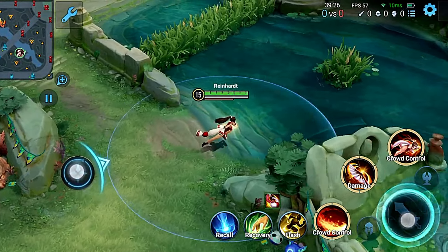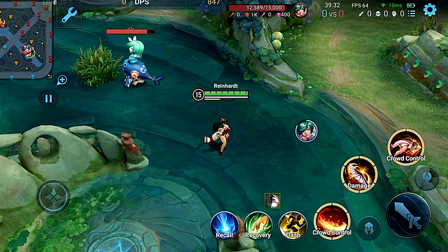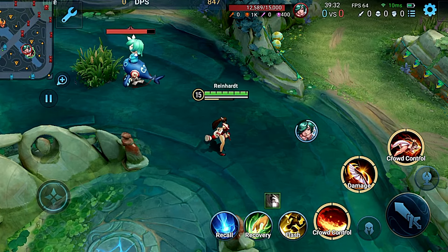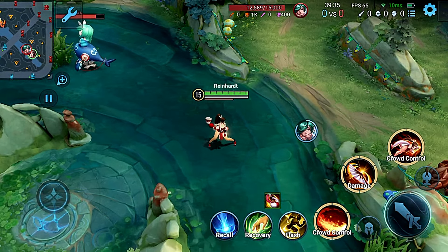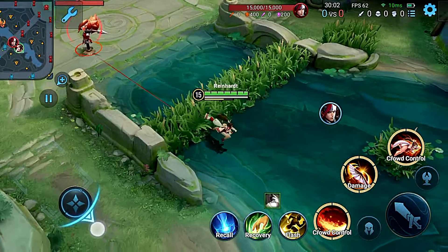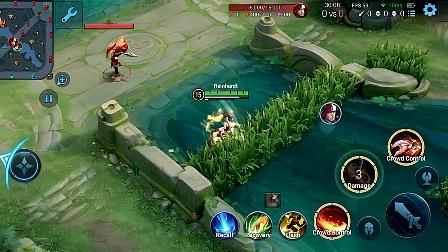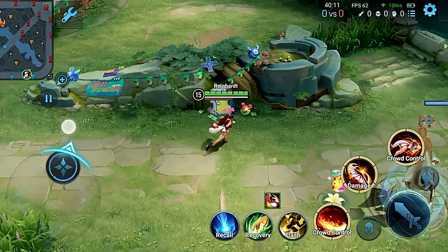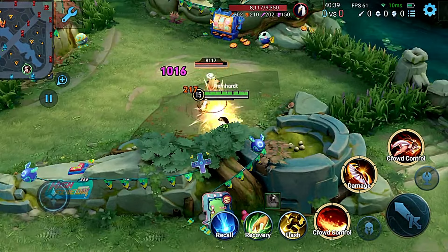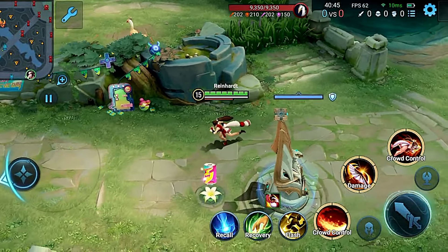Next tip: whenever you are roaming, keep using the enhanced basic attacks. This also allows you to counter enemies if they are camping in bushes and try to attack you — you can immediately hit them with your enhanced basic attack to counter their move. When you want to cross walls with her enhanced basic attack, you need to get closer to the wall, stop for a second, and then tap auto attack to cross. However, there are certain walls where you might get stuck, but if a target is near the wall, you can use the enhanced basic attack on the target to cross and cover more distance.